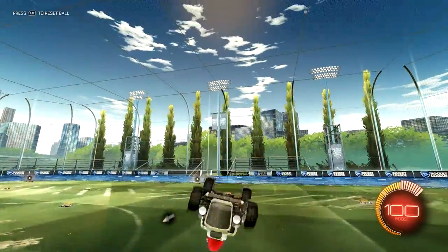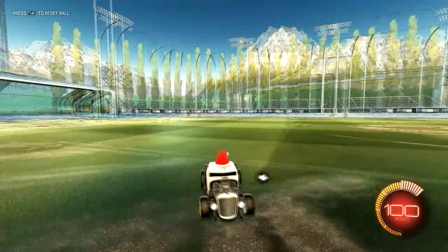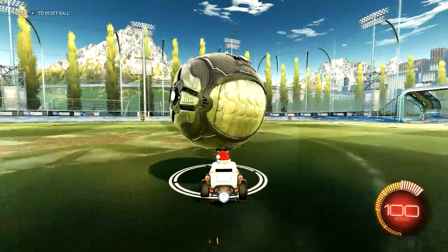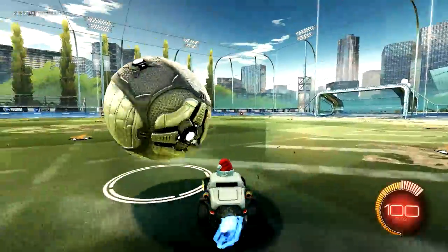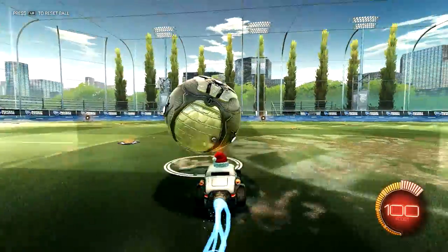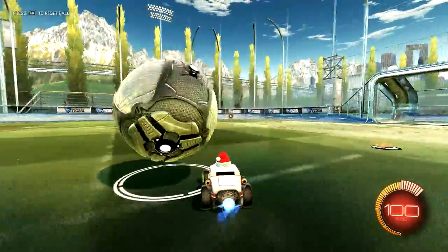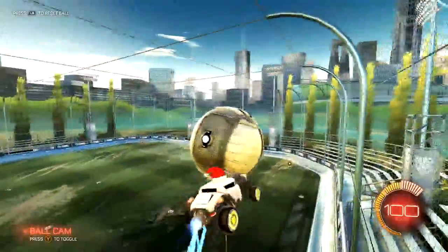When you design a car, the only thing that will change your performance is the car itself. Your wheels, hat, and topper do not affect anything. Even if you have a topper on or off, it will not change how you dribble the ball or how balls land on top of your head. Toppers do not actually account for any additional range in that respect.